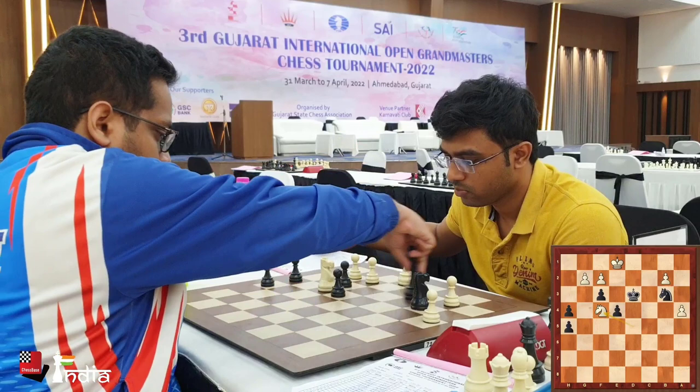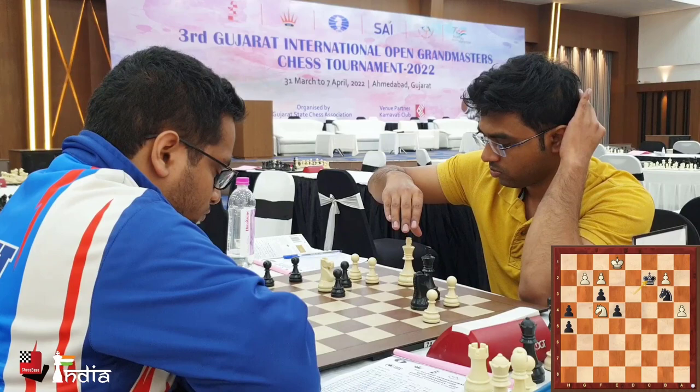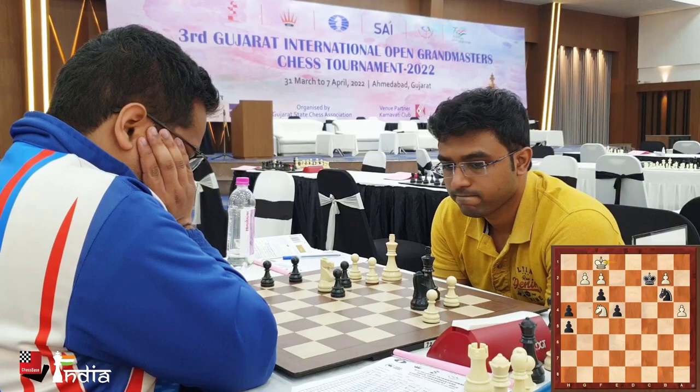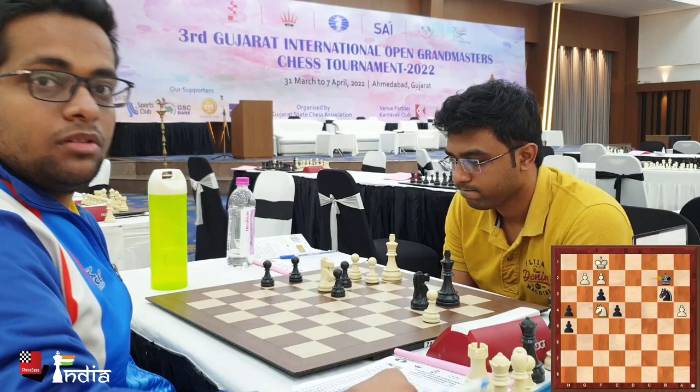Knight f4 check was given and the king moves to c2. A very nice variation is that if you take on f3, ef3, and then h5, after h3, it is black who is winning there. But Stanny knows there are dangers in the position, so he plays king to f1, and now after king takes b2, black is collecting all the pawns on the queenside.